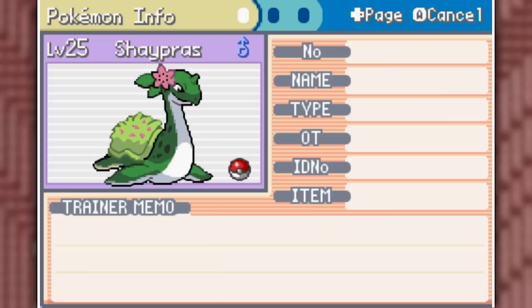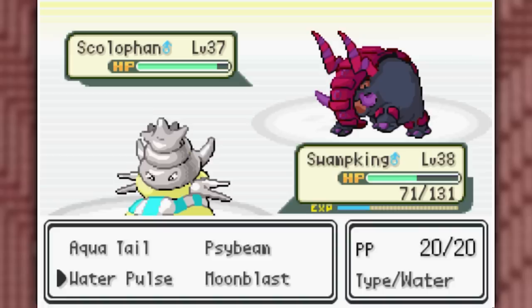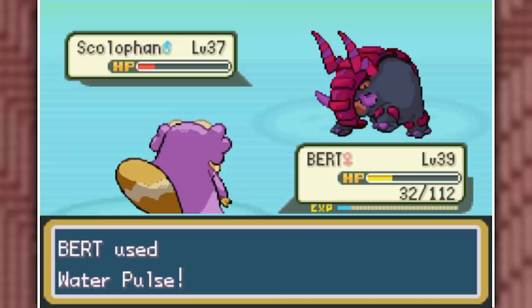Let's grab that Lapras, which is now a Lapras-Gengar fusion — if I didn't have so many water types already, I would definitely shiny hunt this because it's probably the cutest Pokemon in the game. We open the final door of Silph Co. and challenge Giovanni. Nidoprim goes down to a Fire Punch from Chadby. His Colophane almost takes down my Swamp King after an Aqua Tail, so I have to bring in Bert to clean it up.